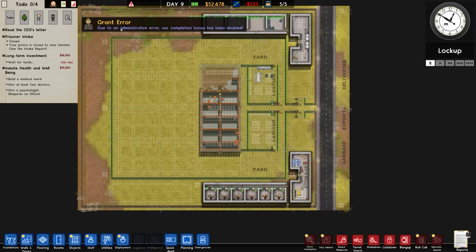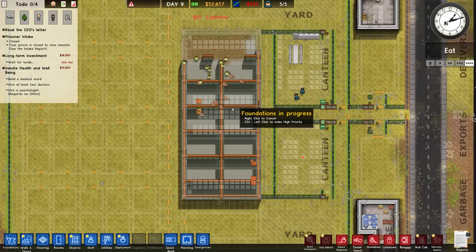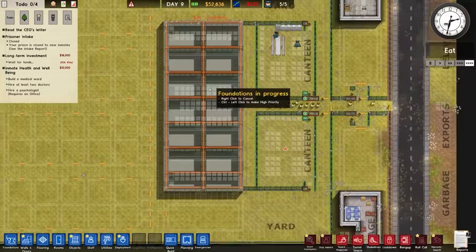Due to an administrative error, our completion bonus has been doubled. I don't think I'm going to complain - we'll take that all the way to the bank. Maybe we probably shouldn't tell the bank manager. Anyway, that's good - that was the short-term investment.